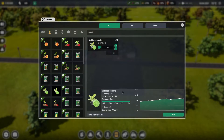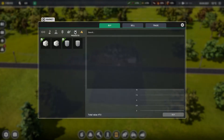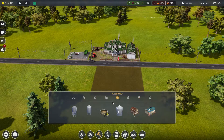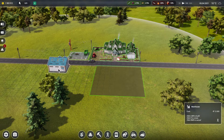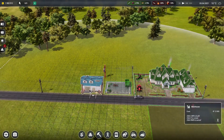Now I need cabbage seeds. For seeds I go to seeds and plants, and I need cabbage. I have no idea how much I need — let's just buy everything. Now I need something to store my things. There should be a warehouse somewhere. Big warehouses for hay, straw, seeds and plants — okay, who cares, I need it.